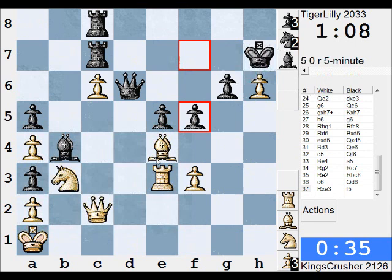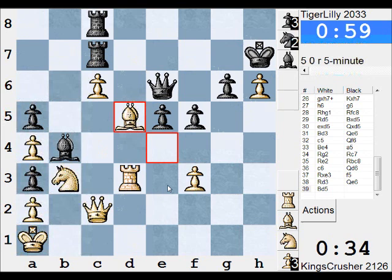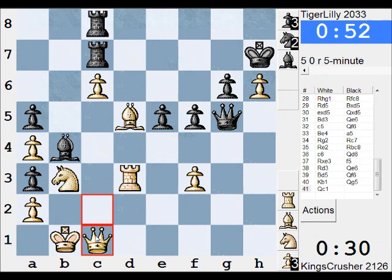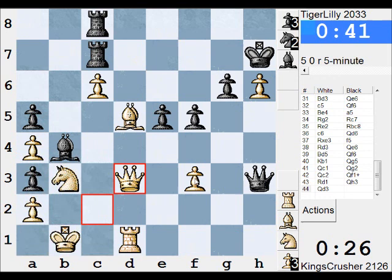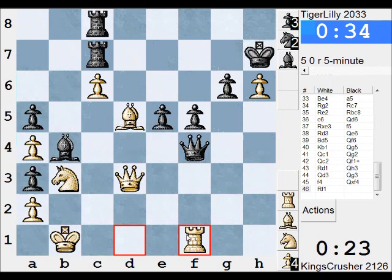Rd7, Bd5 — where is Bd5 after? Okay, 34 seconds, time to start pre-moving. 32 seconds — pre-move and get the Queens off. Can I get to his King from here with something like f4 and Qd4? He's losing a pawn for not much, get the e5 pawn somehow.